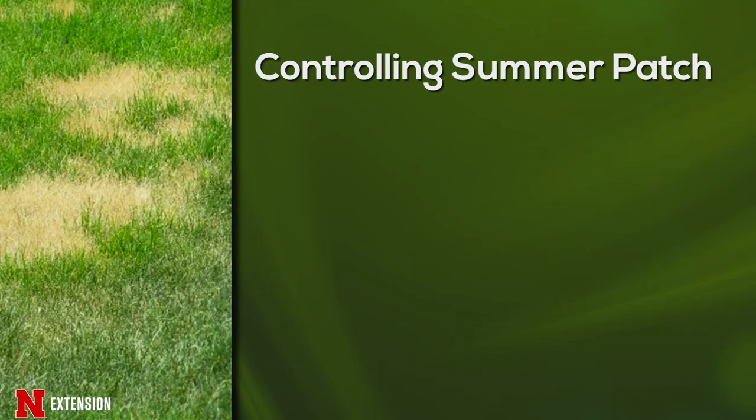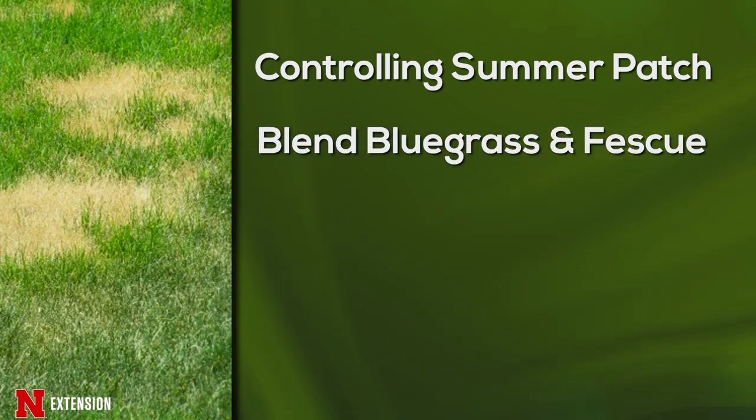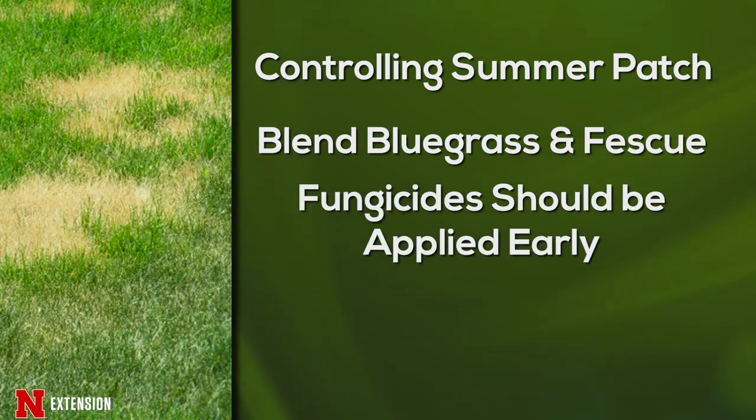For summer patch control, one of the most effective things we can do is plant a blend that includes not only Kentucky bluegrass — which is highly susceptible — but also tall fescues that are more resistant. Fungicide applications can be effective, but control needs to occur early in the season, right around when soil temperatures are beginning to warm up. If we wait until we're seeing symptoms, we won't get good control.